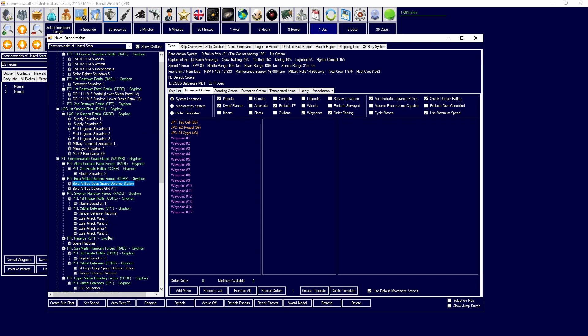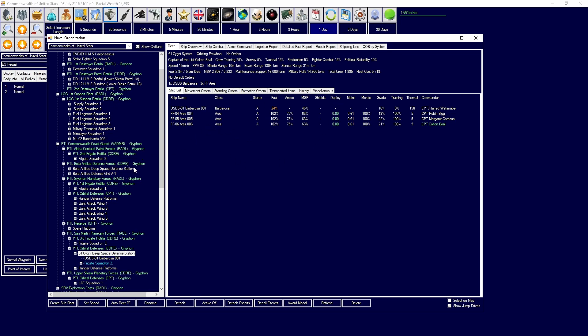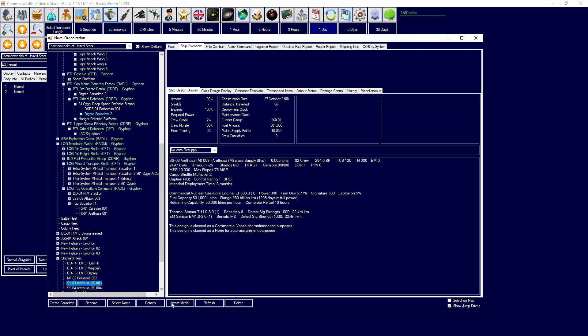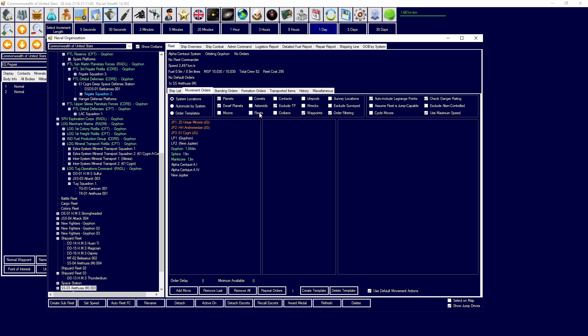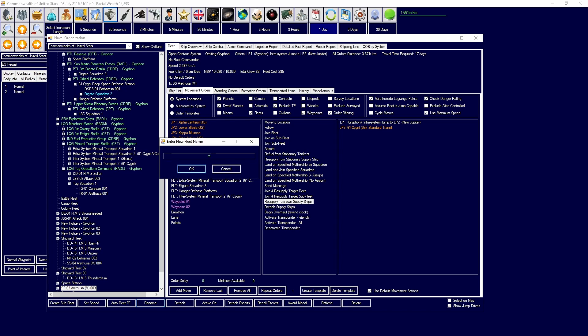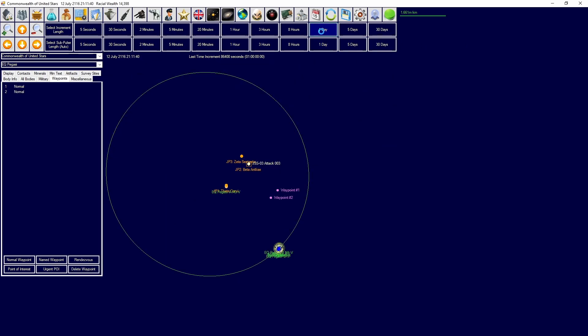I'd also like to check our current defense stations. This defense station is going to need more fuel and more maintenance supplies. I'm going to order the maintenance ship to go over to Signi, go to fleets, and try setting it to resupply from own supply ships — let's see if that works. If it doesn't work, that would be quite annoying.